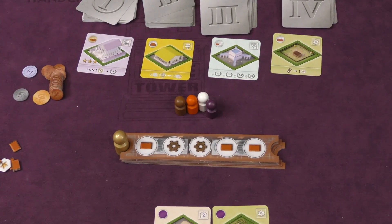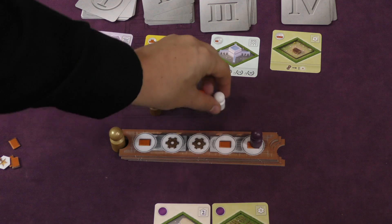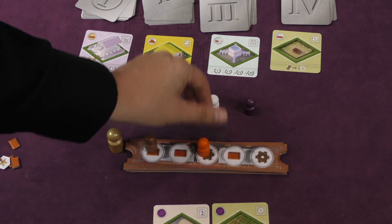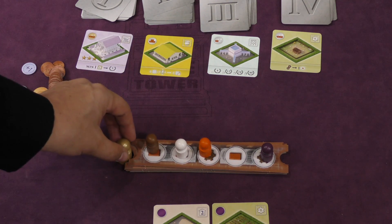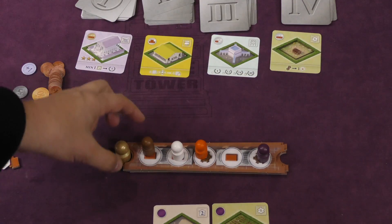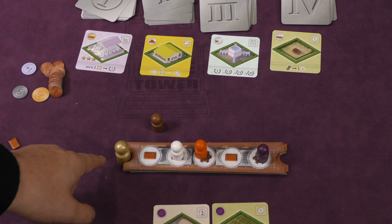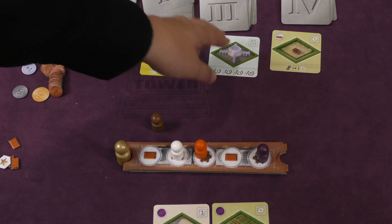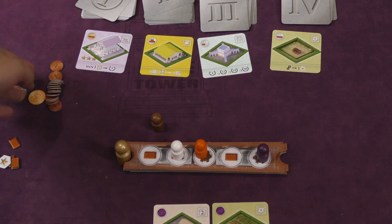The way the base game works: starting with the start player, each player picks a spot on this strip. At the beginning of the round, you take the top strip, flip it over, and put it underneath. The strips are changing, but you'll see there are always three bricks and two cogs on them. Whoever is closest to the gold piece goes first each round. Going first is great because you pick which cards you'll take. Going last, you get whatever is left over. However, you only get the items from where you are to the gold piece — so the brown player only gets one brick, and you can't save bricks, you have to spend them this turn.